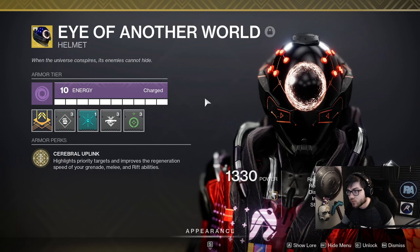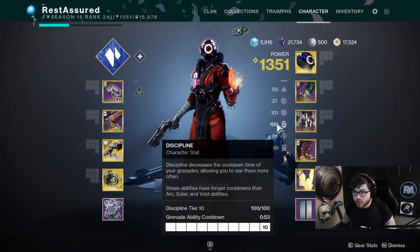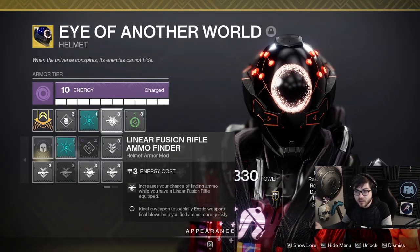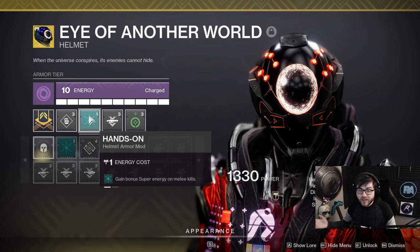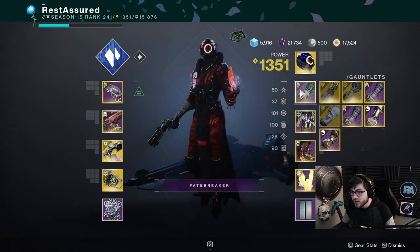On the helmet I'm running Another World, so all cooldowns go even faster past 100 Discipline — down to 53 seconds. I also have a Linear Fusion Rifle ammo finder for Sleeper Simulant, Taking Charge so I become Charged with Light when picking up Orbs of Power, and Hands-On for the leftover point, plus some additional stat mods to hit 100 Discipline.